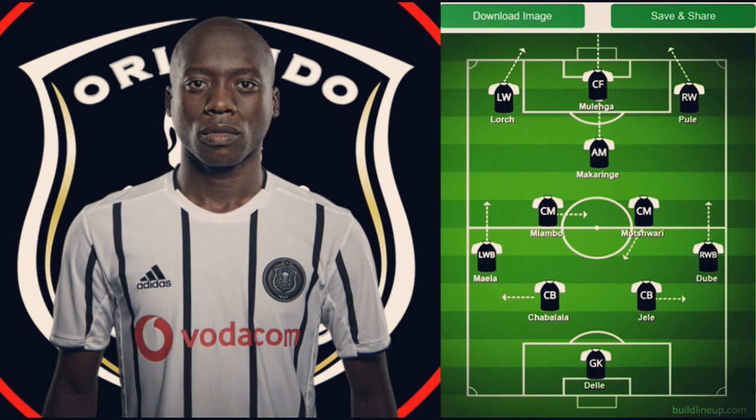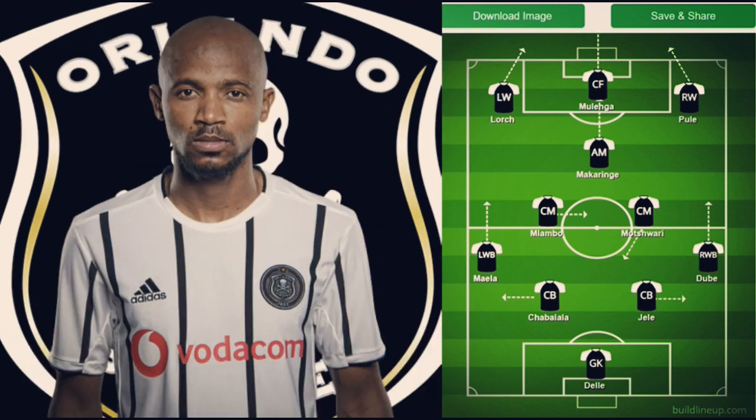Moving on to the midfield, I've picked a midfield three set up as a pyramid. We have Makaringe on top of the pyramid, then Ensemble and Ben Mutwari. Ben Mutwari would be more of my defensive midfielder — he'd play as the anchor or destroyer in midfield, sitting in front of the back four to make sure they're protected.